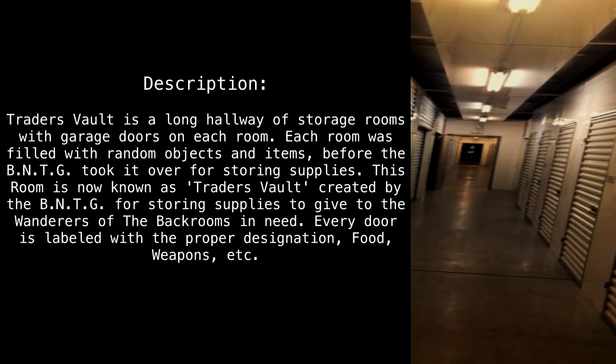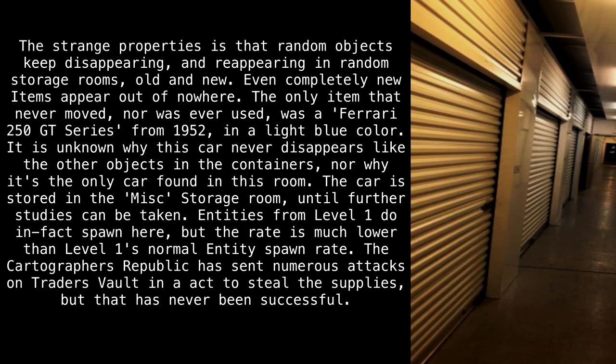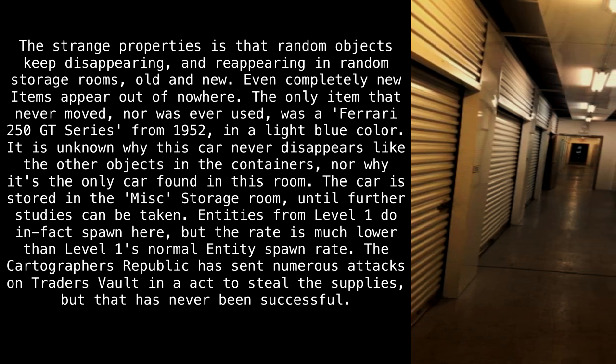Every door is labeled with a proper designation: food, weapons, etc. The strange property is that random objects keep disappearing and reappearing in random storage rooms, old and new. Even completely new items appear out of nowhere. The only item that never moved, nor was ever used, was a Ferrari 250 GT Series from 1952, in a light blue color. It is unknown why this car never disappears like the other objects in the containers, nor why it's the only car found in this room. The car is stored in the MISC storage room until further studies can be taken.